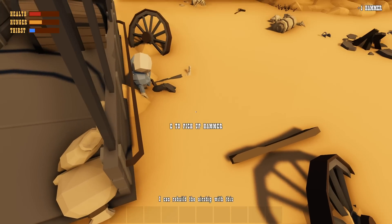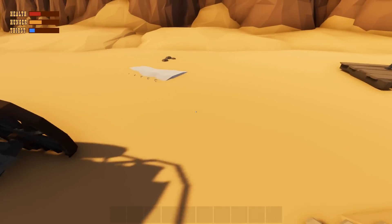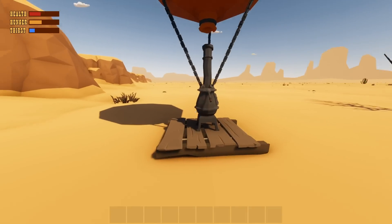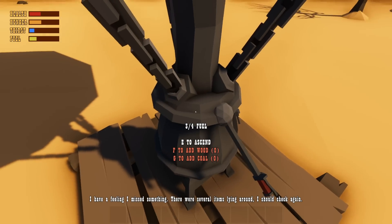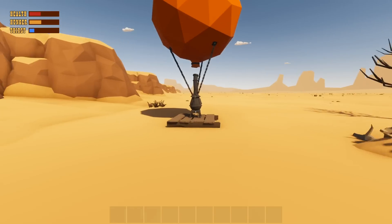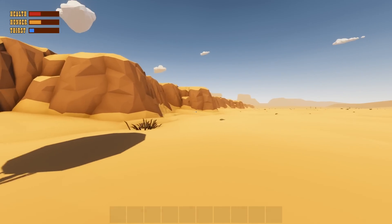Here's my hammer - I can actually build with the hammer. This is my balloon. Add fuel to send, F to add wood. I have a feeling I missed something; there are several items laying around I should check again. G to add coal? Okay, there's just different things I can get apparently.